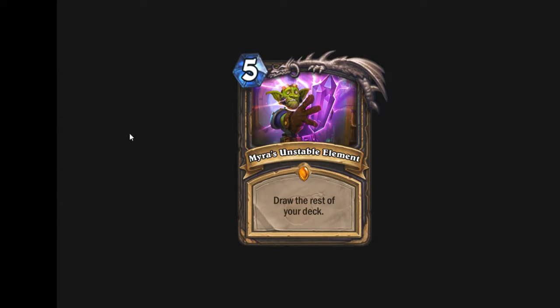The first one we start with is Myra's Unstable Element, a Legendary Rogue spell, 5 mana, draw the rest of your deck. I think this card is pretty bad, mostly because if it does what it says and actually draws the rest of your deck instantly, it puts you into fatigue and you can only hold so many cards anyway, so you won't actually be getting the benefit of all those cards that you just drew. So that's terrible.